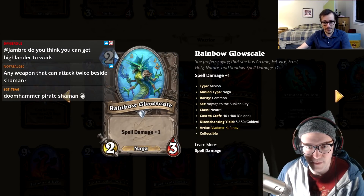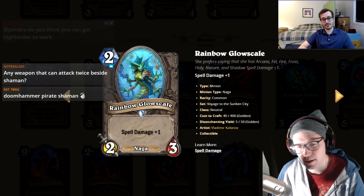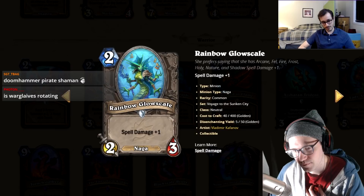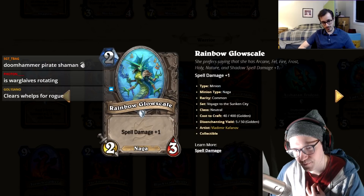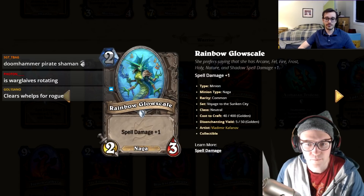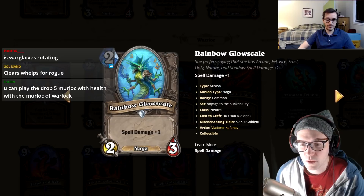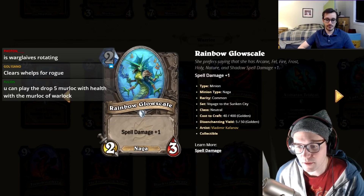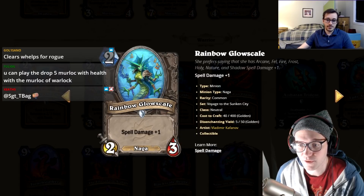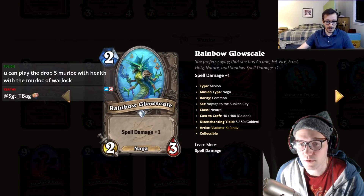Rainbow Glowscale: a Naga with spell damage plus one. I don't think it's good right now — it'll get run for Naga synergy, not because spell damage is great. I'll give it a two. Actually I'll give it a one.